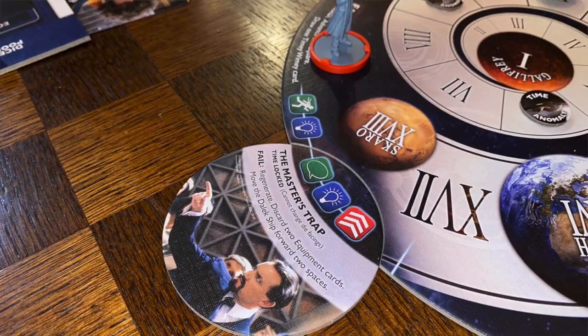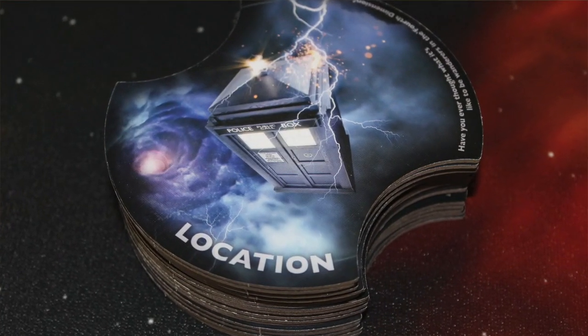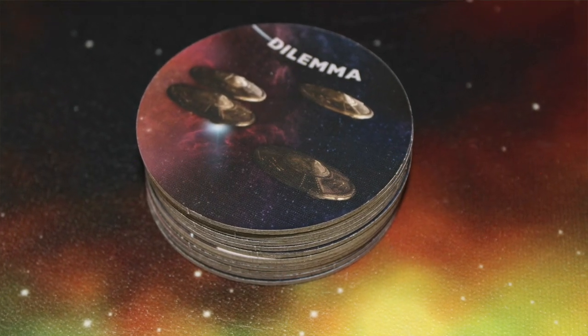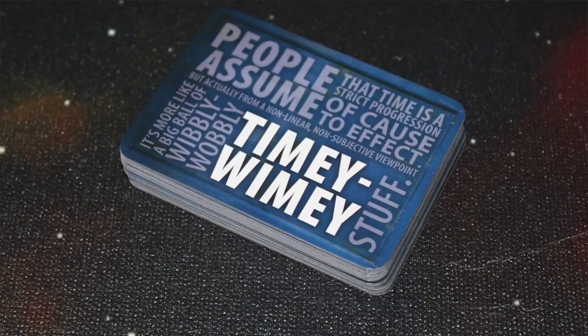The board also has kind of three spaces around it for dilemmas to be placed. You're also going to have a stack of location cards and more dilemmas. You're also going to have things like Sonic Charge Tokens and Timey Wimey cards.